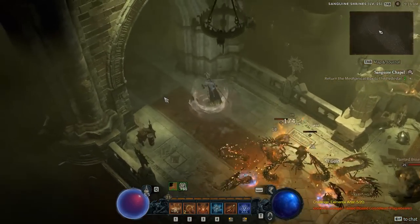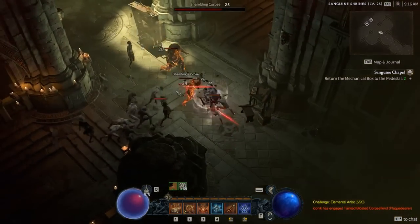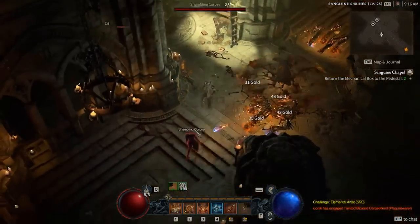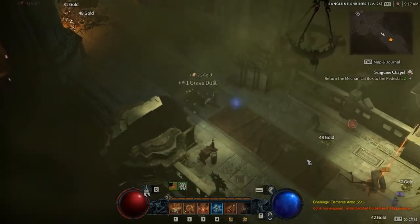Hey everyone, it's Graphic back with another Diablo 4 guide, and today we're going to be talking about the Hydra and Fireball Sorcerer build. This is a build that we saw quite a bit in the Diablo 4 beta, and it is very much so still reliable and consistent when it comes to damage.